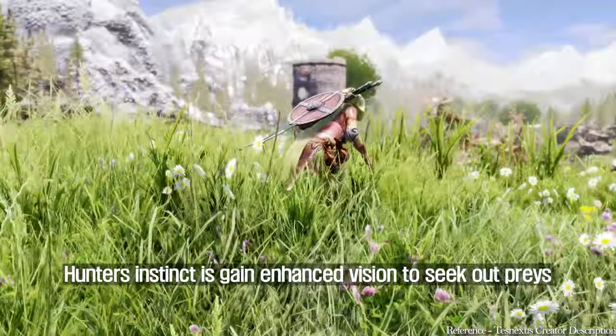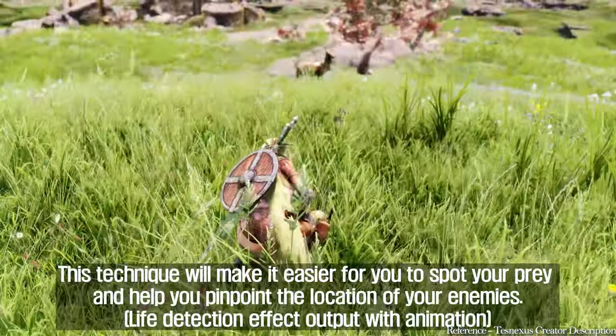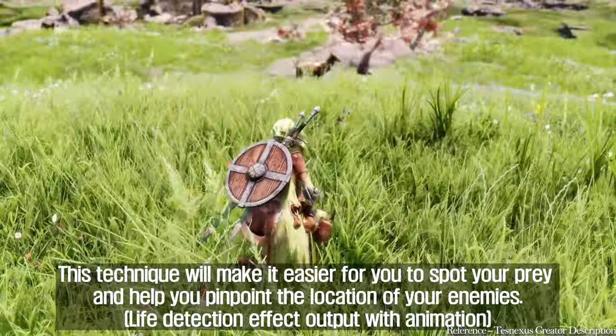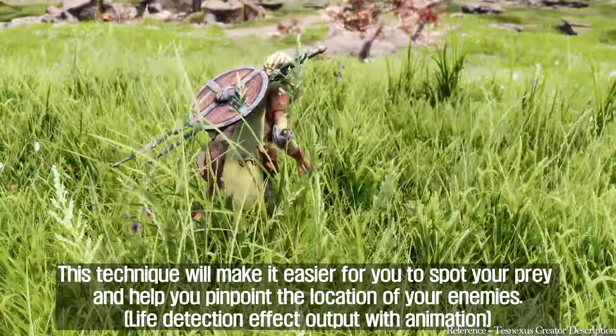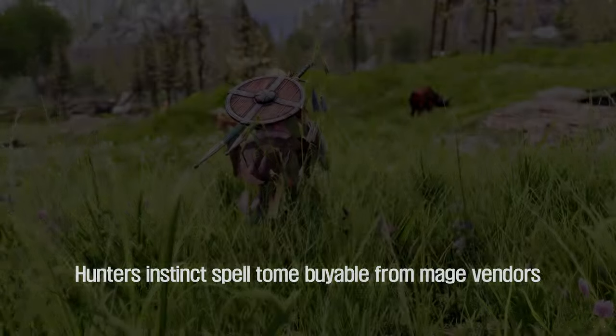Hunter's Instinct grants enhanced vision to seek out prey. This technique will make it easier for you to spot your prey and help you pinpoint the location of your enemies. The Hunter's Instinct spell tome is available from mage vendors.